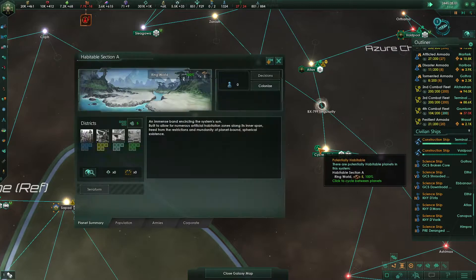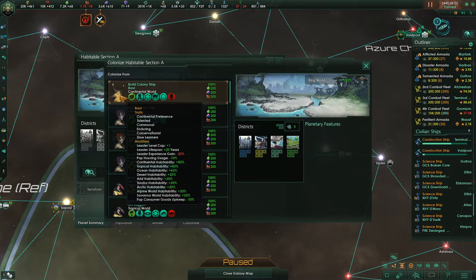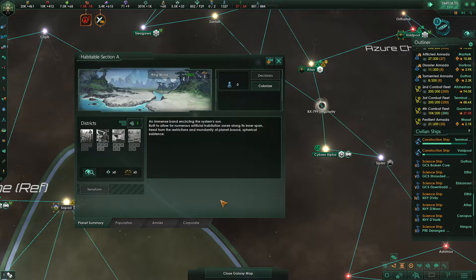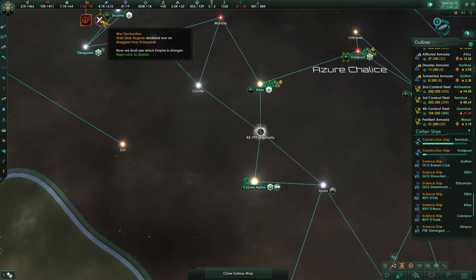I do want to colonize this. We'll colonize it with these starfish-looking guys — that'll be fine. The major thing about these habitable sections is that there's not actually that much available for the districts, but each district is extremely powerful. So that is something to note.